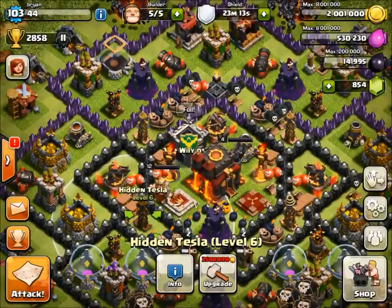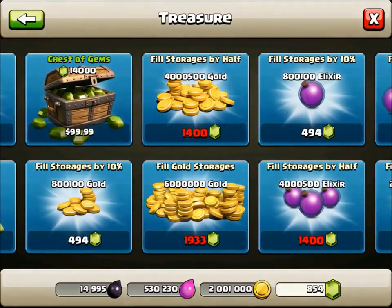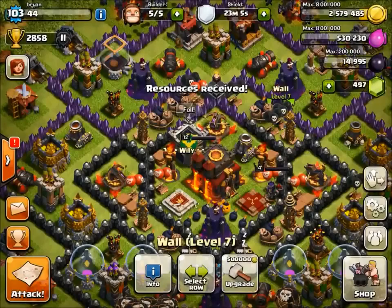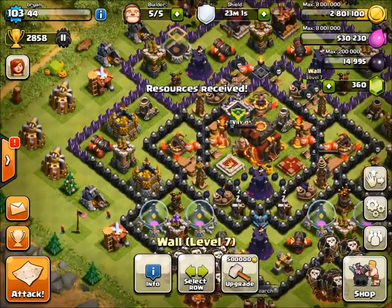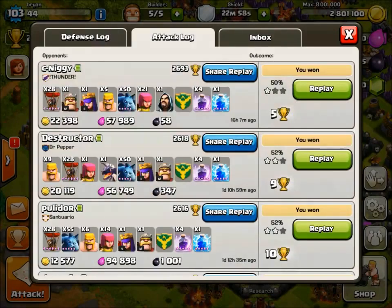I don't think we're going to be able to afford the last upgrade for this Tesla — we might be able to. 1,400 gems. How much do I have? 854. With this it's kind of hard to leave something upgrading because your defense will get beat if you don't have every single defense ready. I've actually climbed up a little bit in trophies because my defense has been winning.